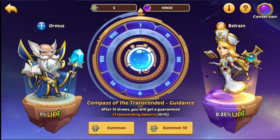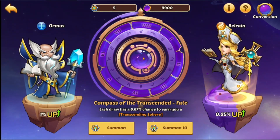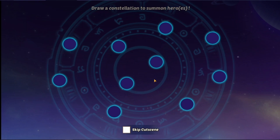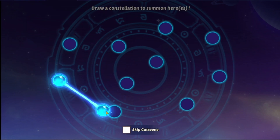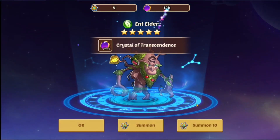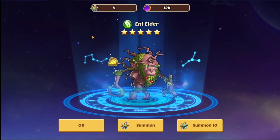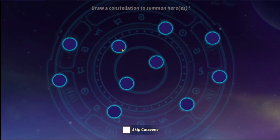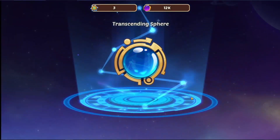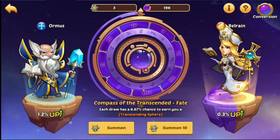You know what, we're going to go with Bell Rain. Does this mean we're going to get a Bell Rain? Nope — but we can draw a consolation to summon heroes. I got an Ent Elder. Wait, is it legit constellations? This is not going to lie, this is kind of cool. What are you going to give me? A transcendent sphere.